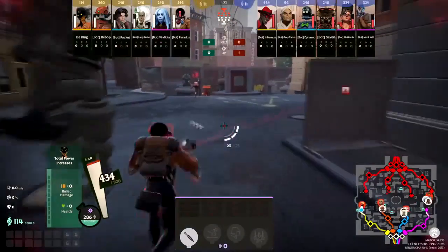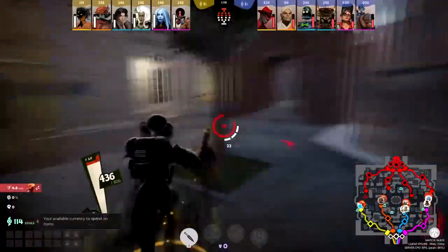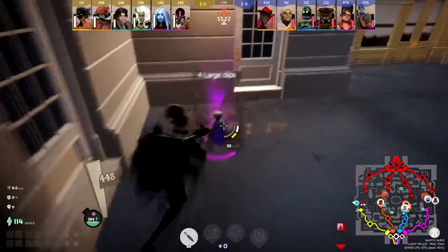Souls are basically your level. For example, at 3,000 souls — which you can see above everyone — that's usually when people get their ultimate. There are also boxes around the map you can break; for example, this one gives four large clips.